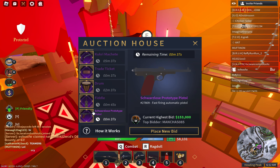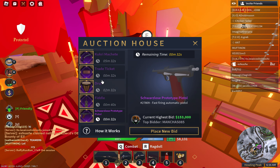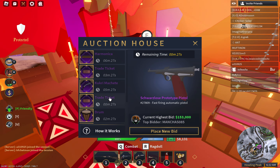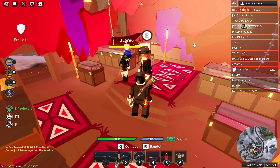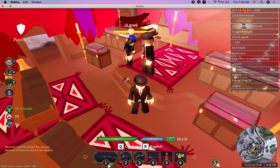Also, I forgot to mention — there's a new gun in the auction house. Sorry I didn't make a video about that, but the gun is like, there was an axe plus a sort of shotgun or something. I don't really know what that gun is. But anyway, that's all for this video, guys. Bye.